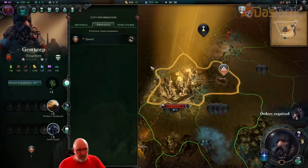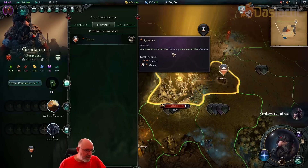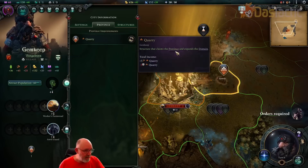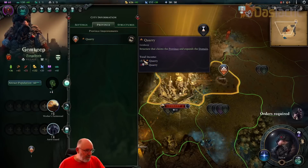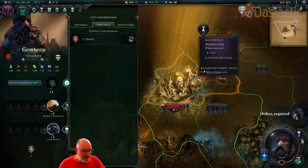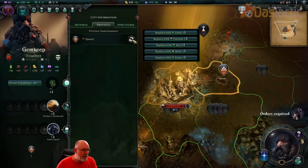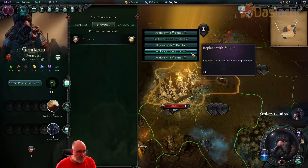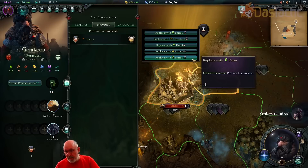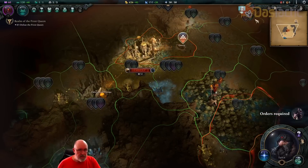Unfortunately, the bigger the city grows and the more we build these things, the more unhappy the city will become. So we have to manage that through different buildings. The quarry claims the province and expands the domain, giving us plus five extra production. We also have the iron deposit which gives another ten. We can change this over to something different if we want — we can chop and change and eventually specialise the cities.